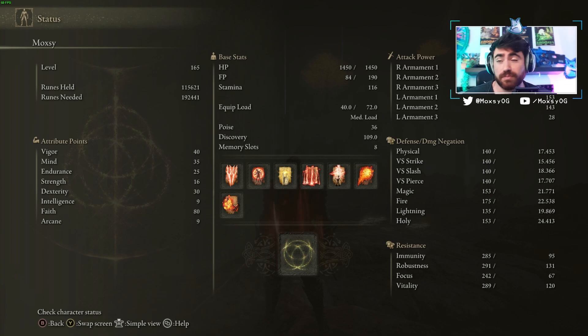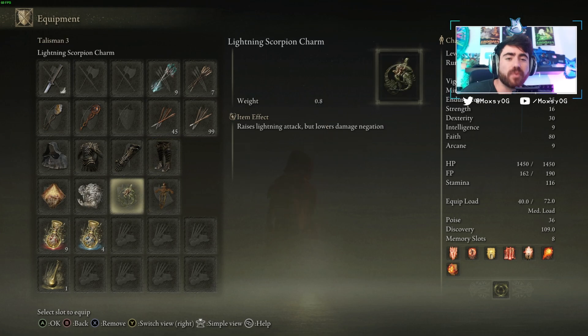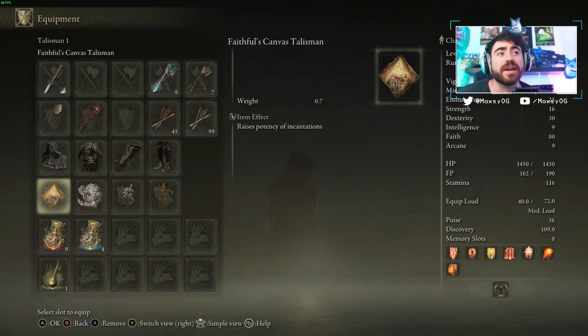Let's talk about gear. I'm not perfectly min-maxed — I recently started a new game plus playthrough where I missed some things on my first run. For example, I'm using the faithful canvas talisman, which raises the potency of incantations, but there's a leveled-up version later in the game that greatly raises incantation potency. So I could be doing even more damage, and if you have that version, you could be doing even more damage than me, which is already crazy.